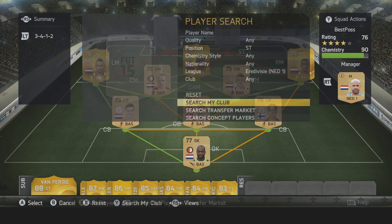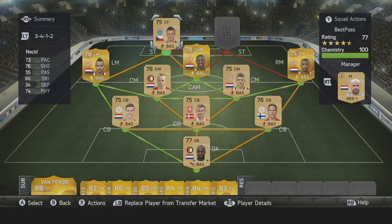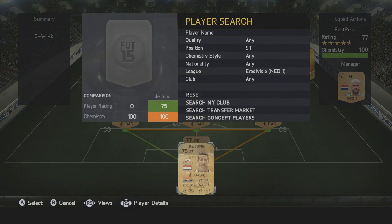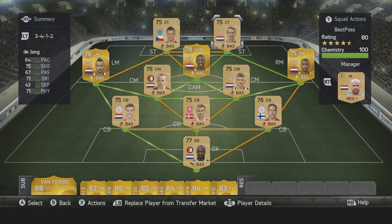This team finishes off with two strikers. On the left we have Nesid with 72 pace, 74 physical and decent shooting at 76. On the right we have De Jong — I complained about him a lot last time I used him, and he's exactly the same on this game. He's not bad at finishing but everything else he is absolutely terrible.